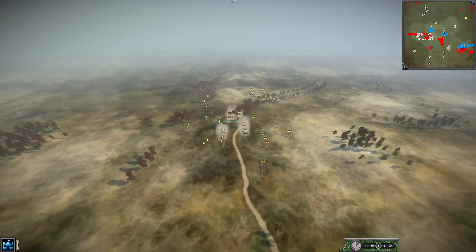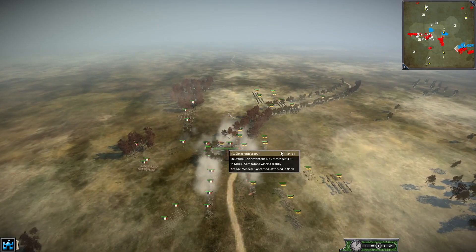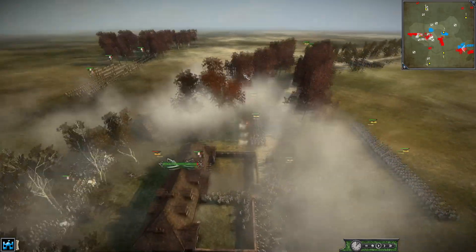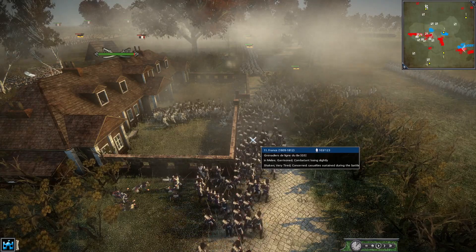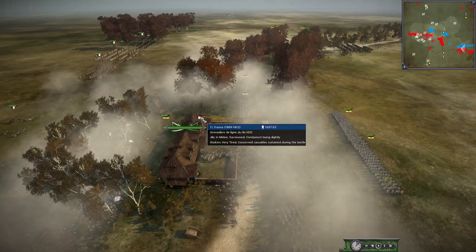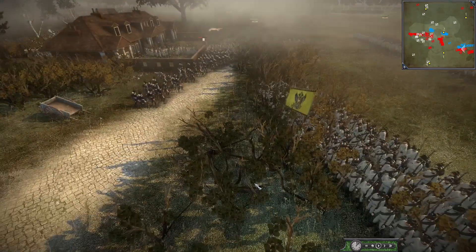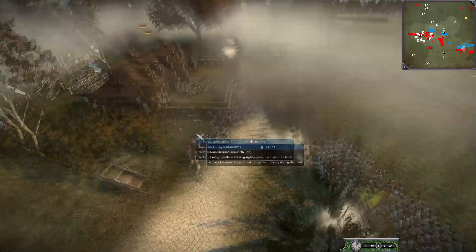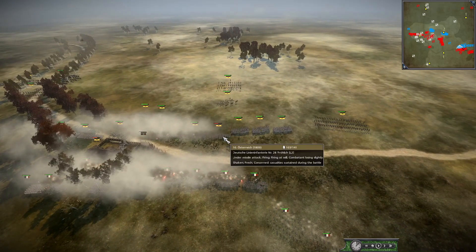Over here, Austria rushed into the house. France has sent in some of their Grenadiers — so line infantry versus Grenadiers. We will see who takes this house. Austria also charged in some of their Grenadiers to charge into the French Grenadiers' flank here. That's going to cause a huge break as they are now wavering. They're going to get volleyed and break some of the very great units of Grenadiers. Austria looking okay here now.